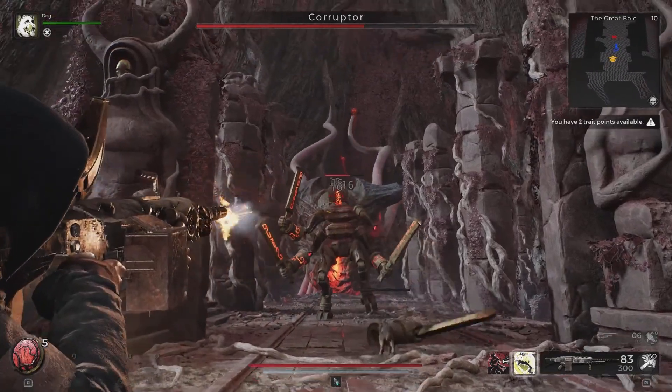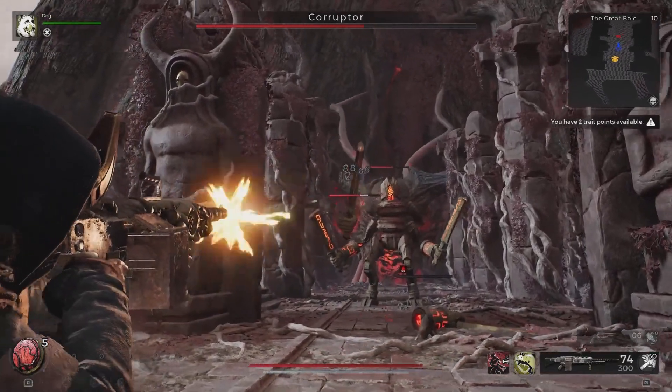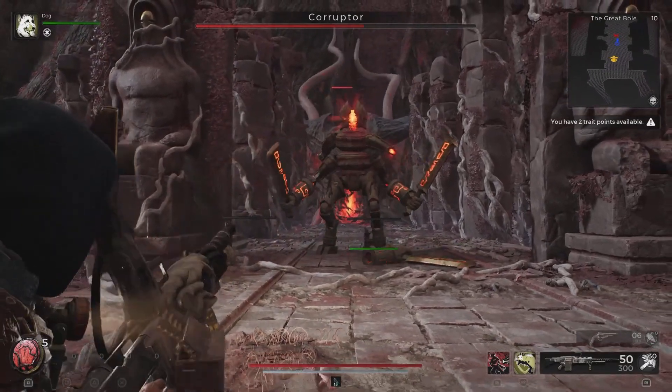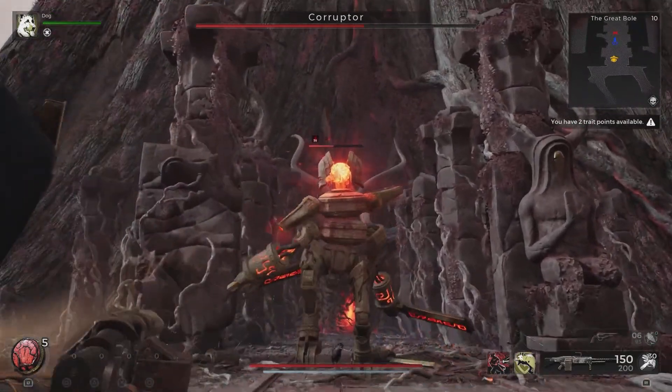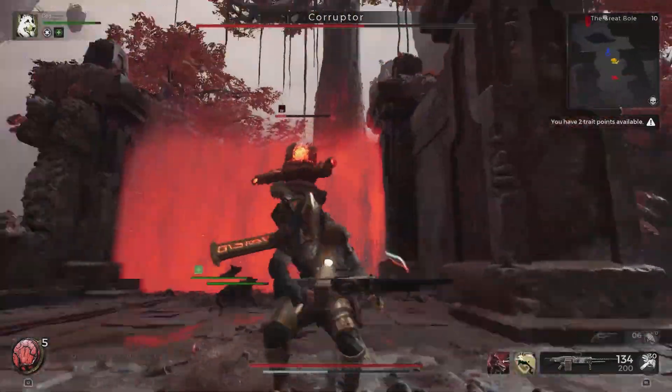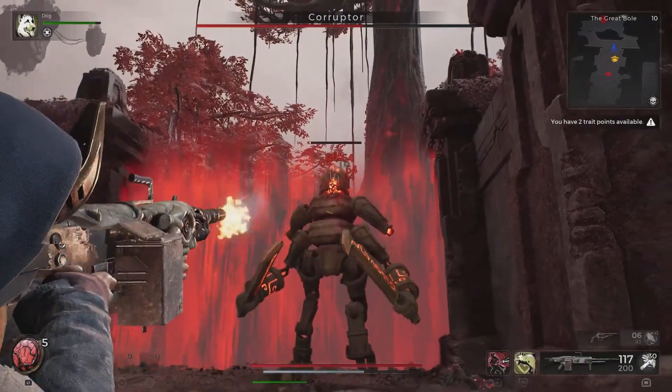You can either focus the Guardian it spawns or the Corrupter itself. But the main life bar belongs to the Corrupter, so it is obligatory to kill it. The Guardian will slowly follow you atop the platforms and try to hit you with its attacks.